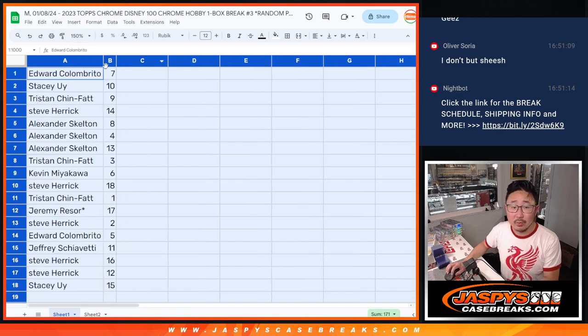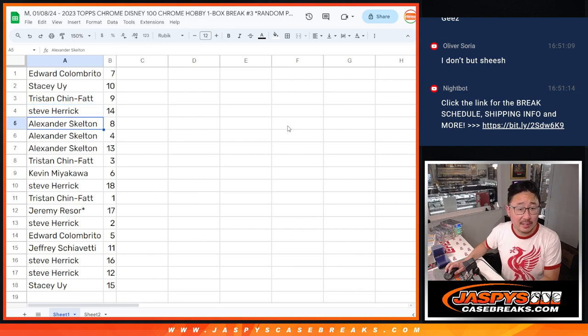Edward with seven, Stacey with 10, Tristan with nine, Steve with 14, Alex with eight, four, and 13, Tristan with three, Kevin with six, Steve with 18, Tristan with one, Jeremy with 17, last by Mojo. Steve with two, Edward with five, Jeff with 11, Steve with 16 and 12, Stacey with 15.